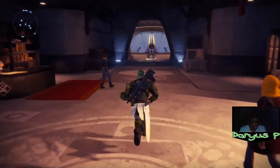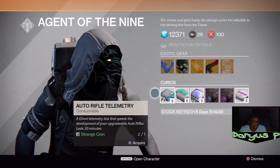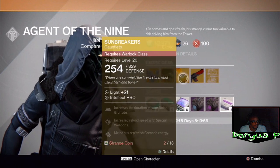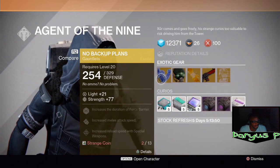I was passing right by this guy for the longest, and if you do what I just did, you'll pass right by him because he's right here. Agent of the Nine — he has exotic gear, exotic armor, exotic weapons, exotic everything.